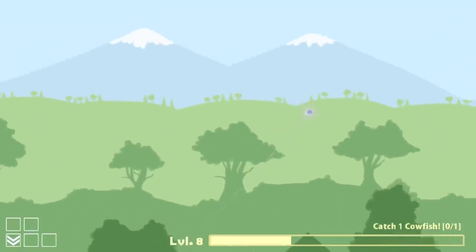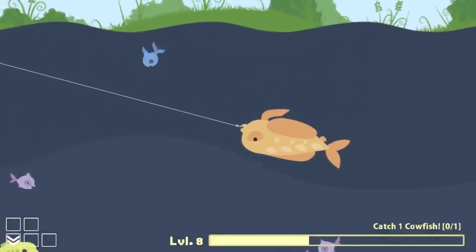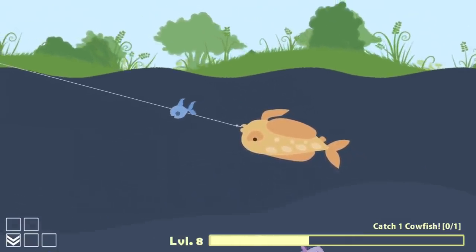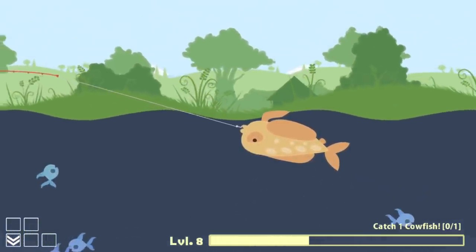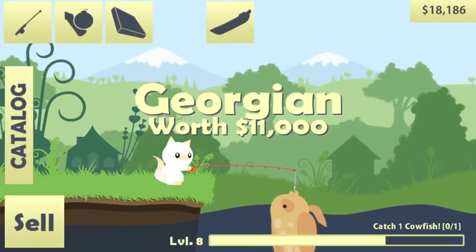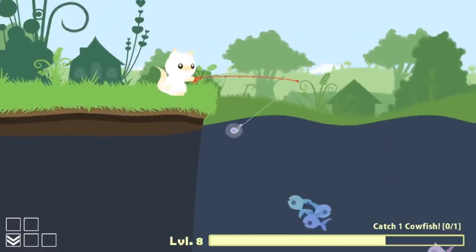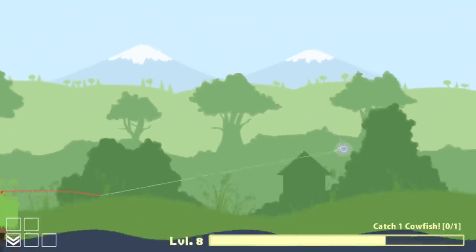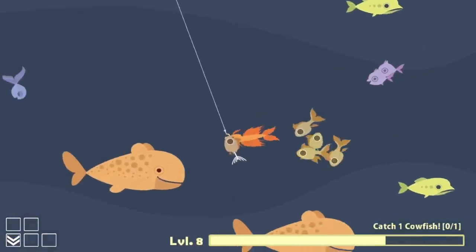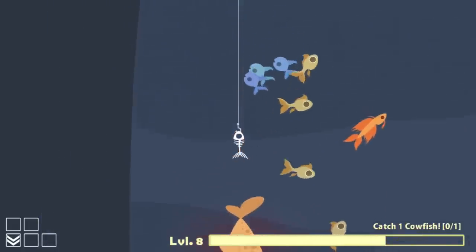I still gotta catch that stupid cowfish and hopefully buy a boat soon. Cowfish - yes! I did it and I used the mustard fish, so it feels even better. Oh god, you were hard to catch you little jerk. Oh big jerk - wait, that's a georgon, I thought you were a cowfish. Well, I'm not complaining with eleven thousand dollars. That almost gets me my boat. What the hell's the cowfish then - is that different looking than the one below me?